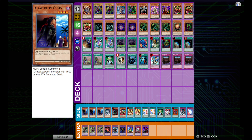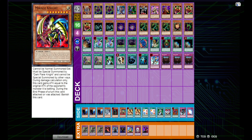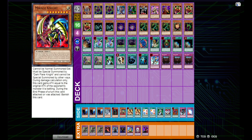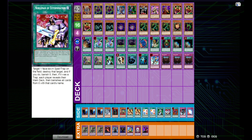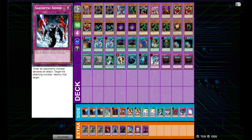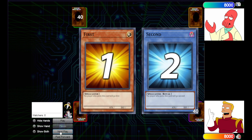In our side we got three Gravekeeper Spies, our Mobius, and our Cyberstein. We do have a Mirage Knight in the side as well, because we do have Dark Flare Knight — so that is an option if we want to be really cheeky. We got two Metamorphosis, two Scapegoat, another Noblemen of Crossout, a Noblemen of Extermination — a card I like that doesn't get played too often — our Delinquent Duo, Sakuretsu Armor, and Mirror Force. In our extra deck we got three Dark Paladin — my favorite artwork of him as well.